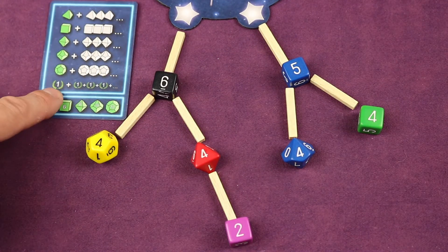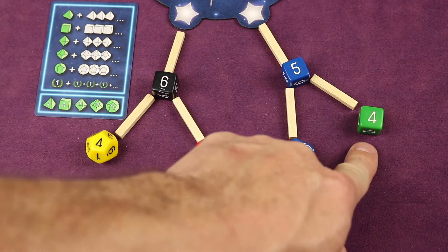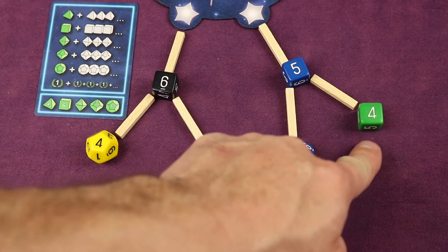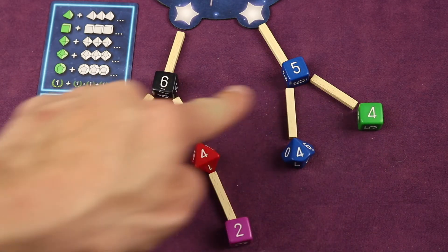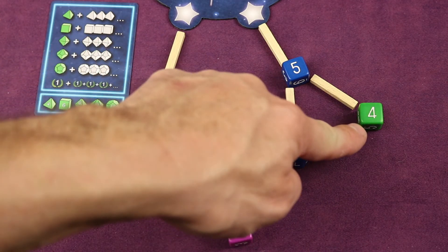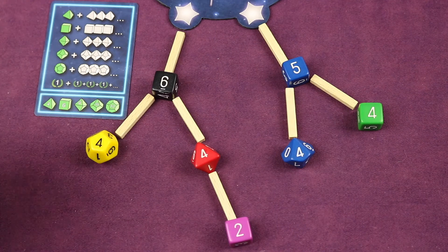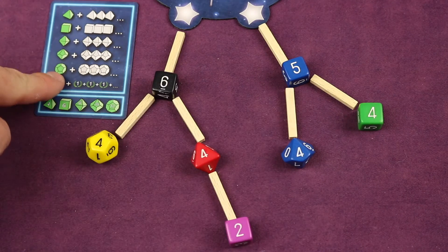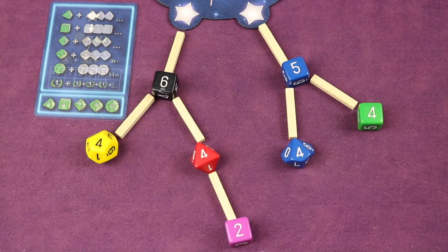For green dice, you score one point for each green die itself, then look for other dice of other colors that are the same die type — for example, if your green die is a D6, every other D6 in your constellation of a different color also earns you a point. So one green D6 among three other D6s of different colors gives you four points total. You do this for every green die you have.